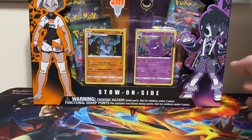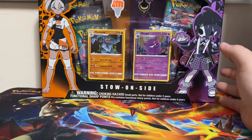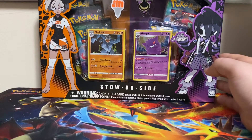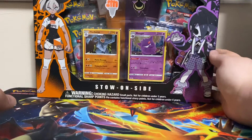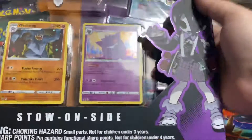What is up guys, Ogold1 here, and today we are opening up this dual pin collection, special pin collection. It's got the Ghost and Fighting Gym Leader from Sword and Shield.